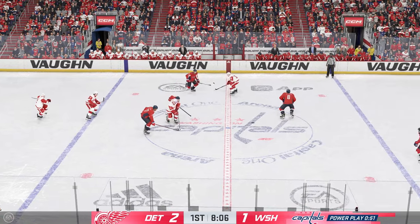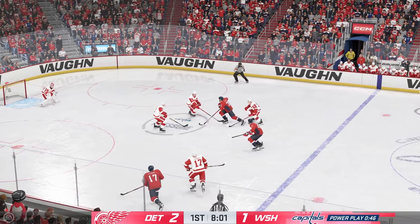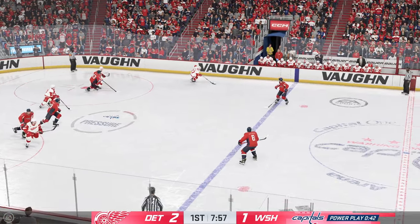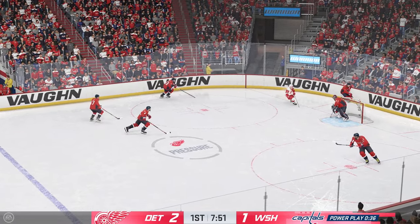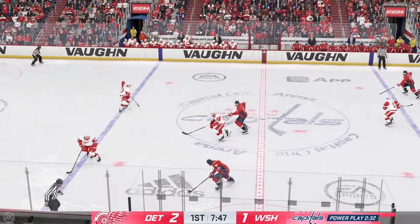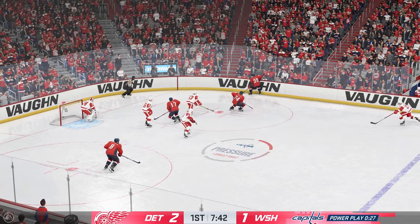Washington's got it in their own zone. Some good stick work to force that turnover. Gains the zone through center. Takes a shot off a stick. Detroit's got the puck in the defensive end and they get the puck out of the danger zone. Washington's got a hold of it against the wall and now they look to make something happen from the neutral zone. Shot! And there's the save!